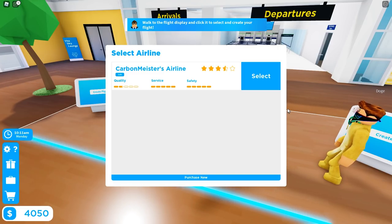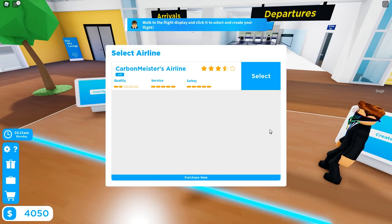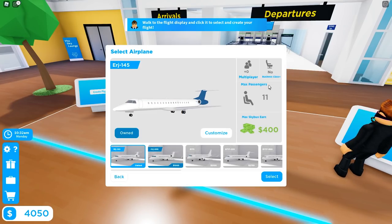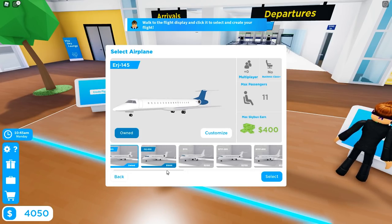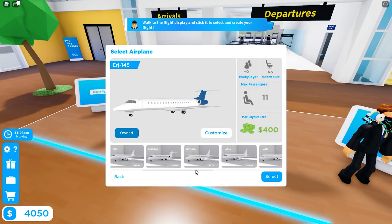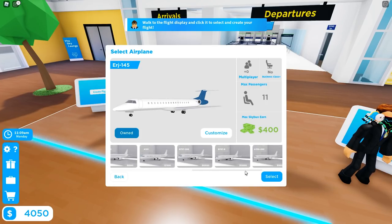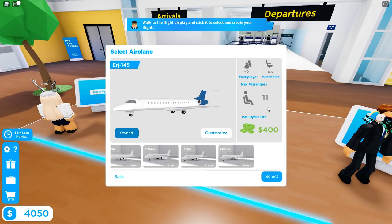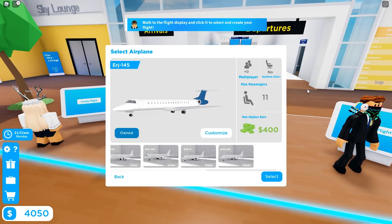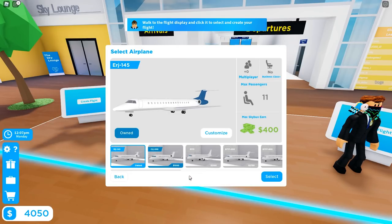We get to customize our plane, which is pretty cool. Down here there are a bunch of different planes we can purchase — they get bigger and fit more customers. The largest option is an A330-200 for 19,000 sky bucks. Currently I can fit a total of 11 passengers, zero multiplayer, and no business class. I do have 4,000 to start, so maybe we should jump to the next tier.